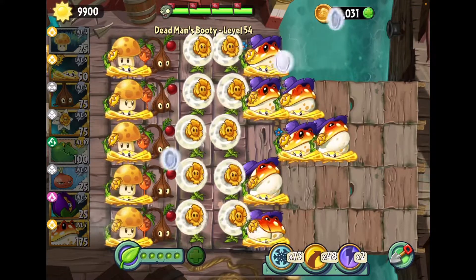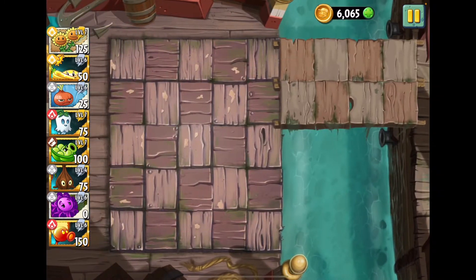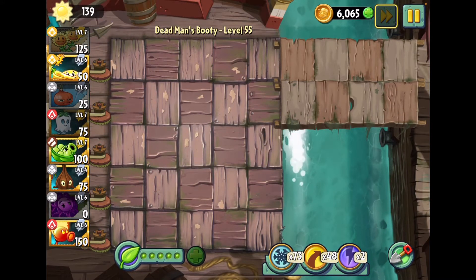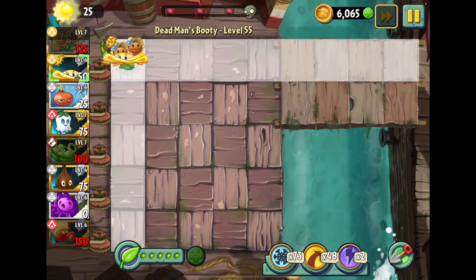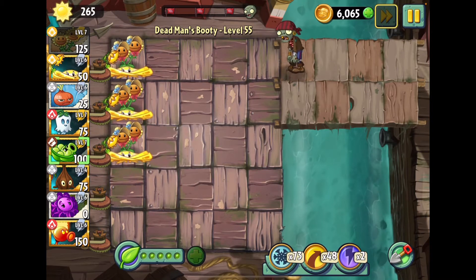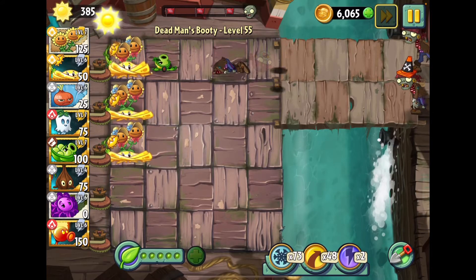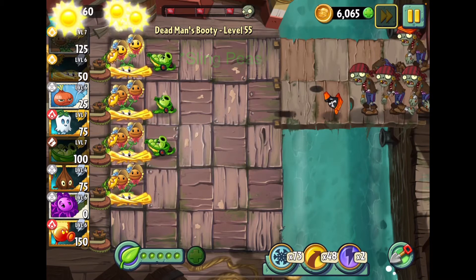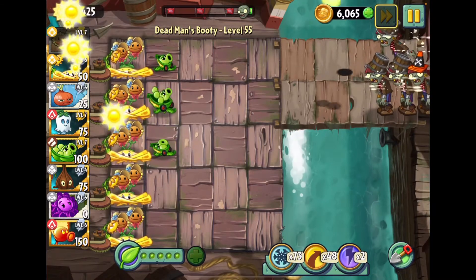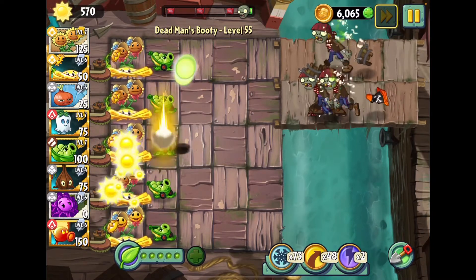Gotta love that coinage. So once again we're just gonna jump right in here. This time around I picked Twin Sunflower - it's honestly a lot worse than a Suntroom or Primal Sunflower, but I like it. This level is literally perfect for Sling Pea, because all the zombies are gonna come out on these two lanes right here. Because of that, the Sling Pea's will send their five peas only to those lanes, which is gonna deal a lot of damage to all the zombies. Also, Sling Pea's peas do splash damage, which is a huge bonus and damages multiple zombies at once.